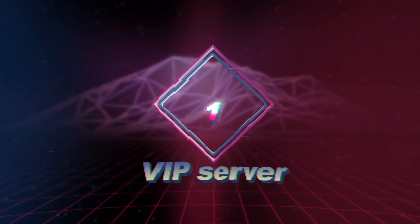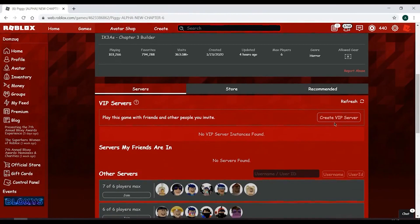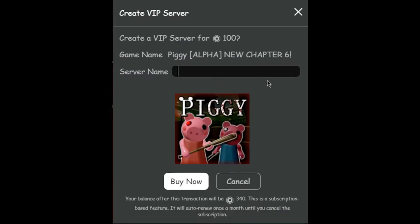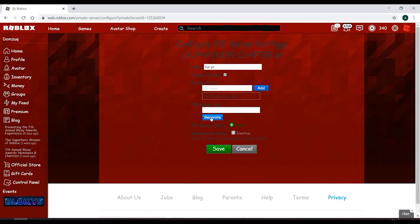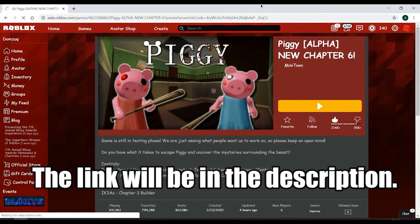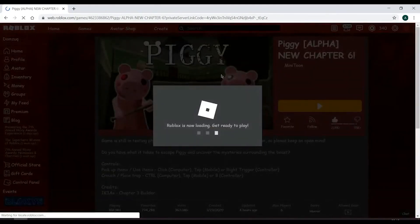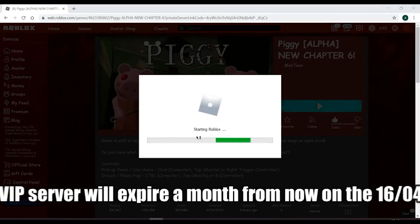Step 1: Make a VIP Server. Once you open Piggy's game page, the most vital step is to create a VIP server. You can go for a small server if you do not want to go through this hassle, but a VIP server will help you reach your goal without interruptions. You can create the server by visiting Settings and clicking on Create VIP Server. Click on Configure and follow the steps given in front of you. Once you're done, join the server and load the game!